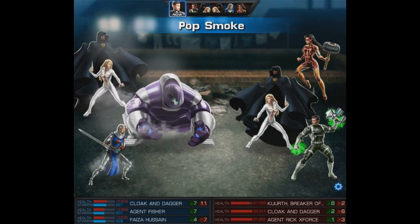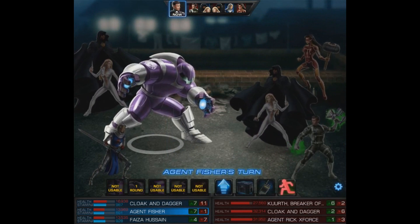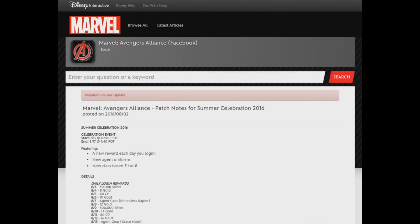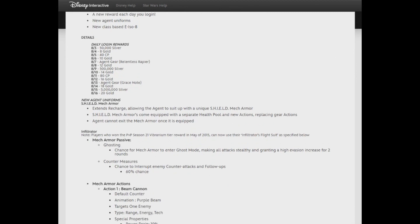We'll exit this battle and check out the official Disney page explaining what's coming up for the Summer Celebration and the new flight armors. Tomorrow we'll cover the E-ISO — I'll even buy a few so you'll see my top picks. As we said, you get a new reward each day you log in: 50,000 silver, 8 gold, 40 CP, 10 gold, the Relentless Rapier, 12 gold, 500,000 silver, 14 gold, 80 CP, 16 gold, the Grace Note, 18 gold, 5 million silver, and finally 20 more gold — that's 98 gold total, enough to buy one flight suit or quite a few E-ISO.